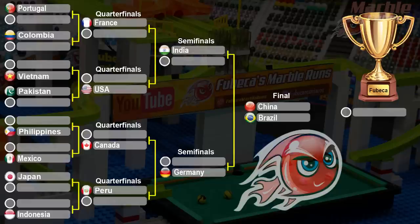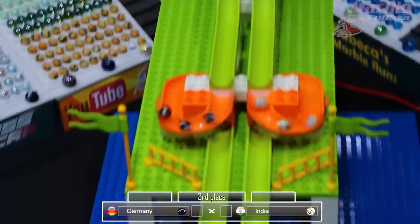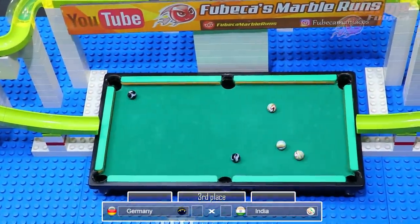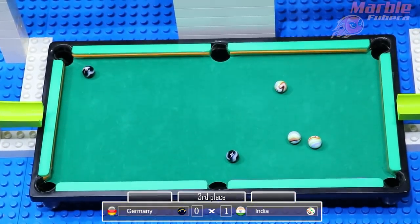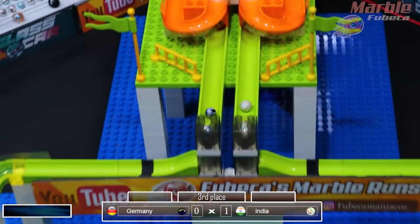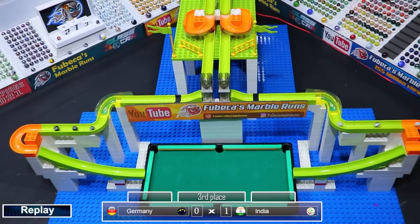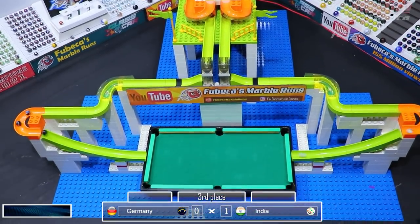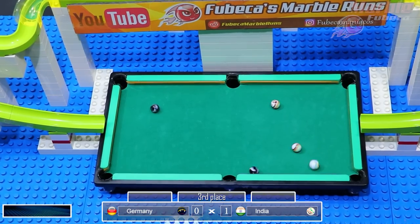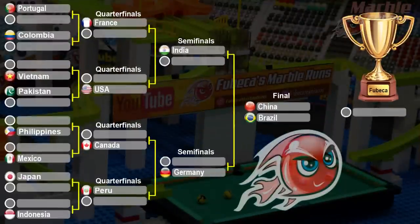Now it's time for the third place match: India versus Germany. There's one for Germany, and unfortunately that will eliminate them. India will be sitting on the podium in third place alongside China and Brazil. A great finish for India — not even making it past the first round in the previous billiards tournament, and now finishing in third place. They have definitely done some training to up their game in the marble billiards world.